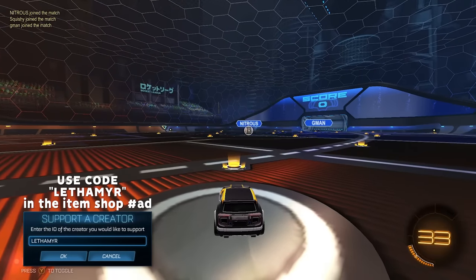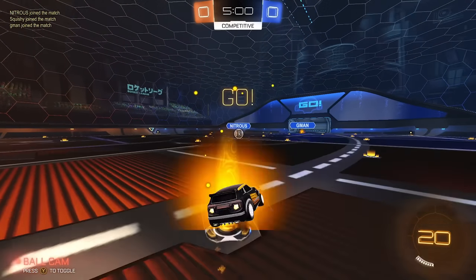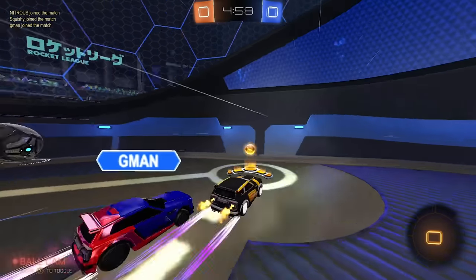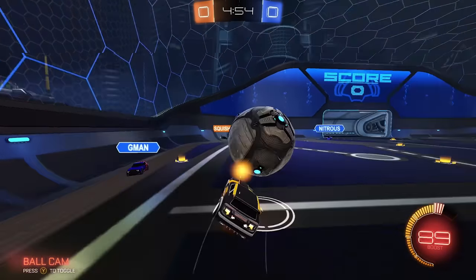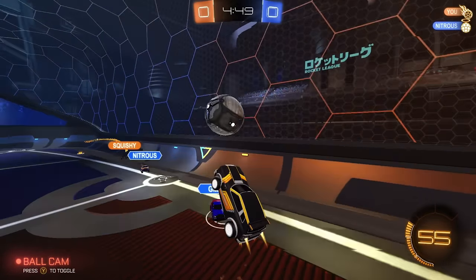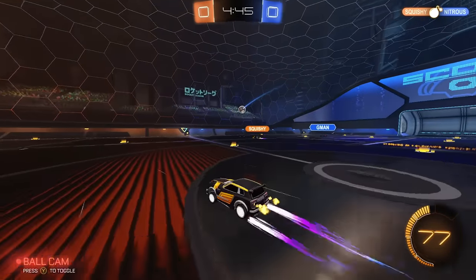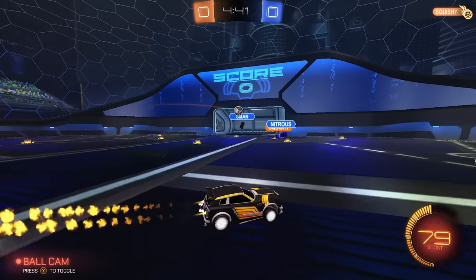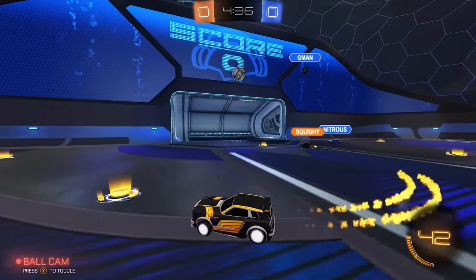Alright, we got Nitrous and G-Man — pretty good squad. I don't really like this map though, so hopefully we get some decent reads. It's just such a dark map. Squishy should have space here — go for a shot. I like the temp on the bump there, it was really good. Nice cut mid and nice demo as well. Probably Squishy to stay with this. Nice flick. Can we get G-Man off the wall? Nice block. Gonna fake this.